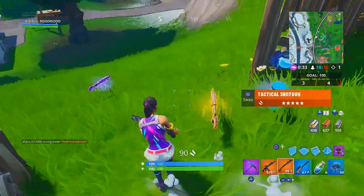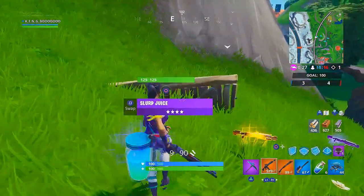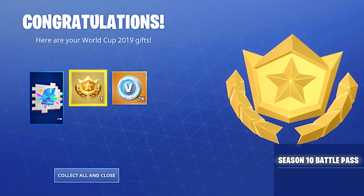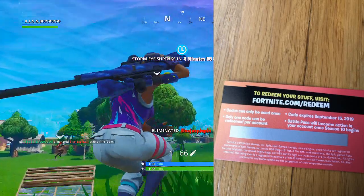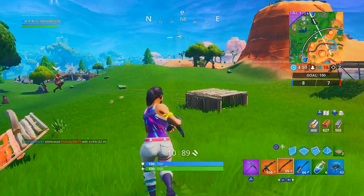Obviously, if you guys have been living under a rock and don't pay attention to the World Cup, Fortnite actually published an article a very long time ago, even before Season 9 was released, stating that people who attend the real-life event venue from July 26th to 28th, 2019 at the World Cup Final would receive a card that allows you to redeem a free Season 10 Battle Pass and free V-Bucks. They never stated the amount of V-Bucks, and never mentioned that there would be a World Cup exclusive spray, nor that we would receive this in card form with a code to redeem on the Epic Games website.